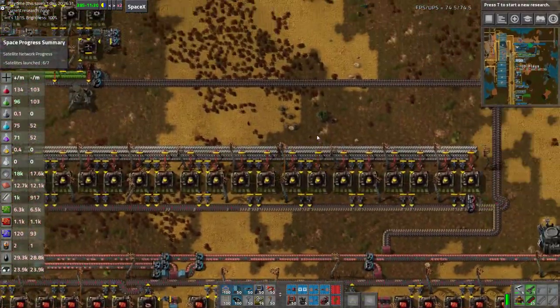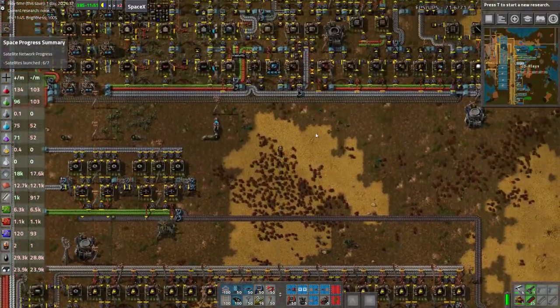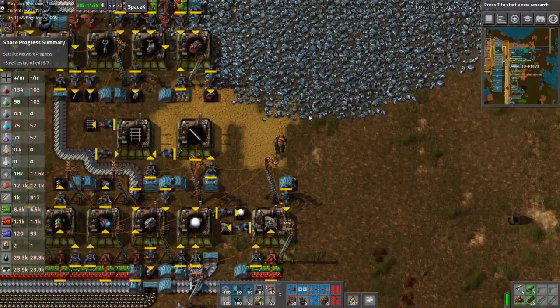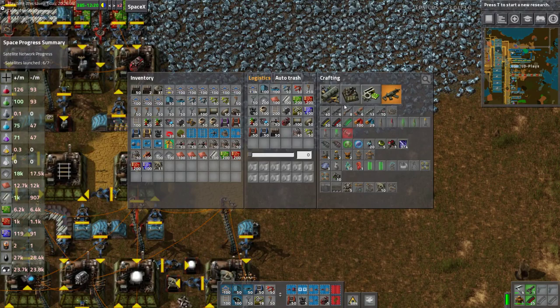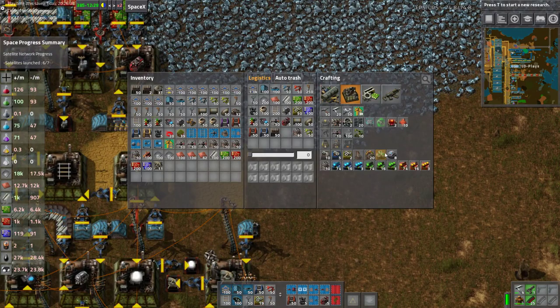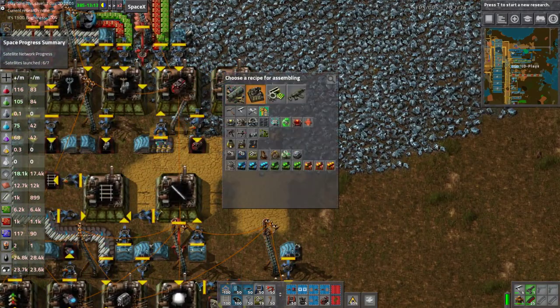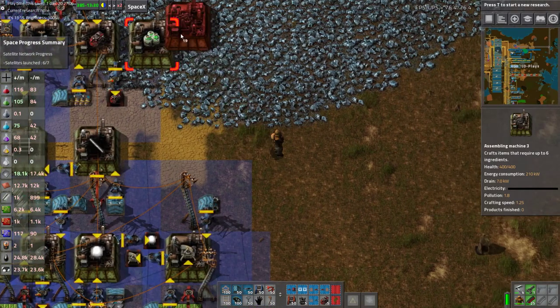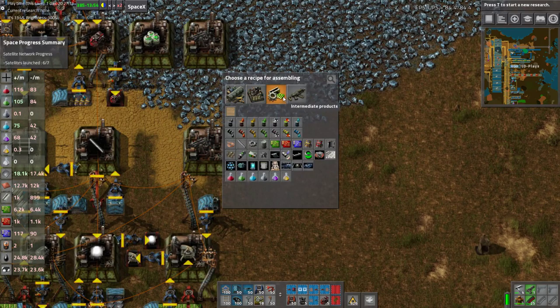Alright, it's time — it's time to start milking this base for everything it's worth. We're going to do that in a couple of different ways. First thing, make-everything is up there. Now we're on a full logibot system. We didn't get centrifuges automated as part of the make-everything, so we're going to automate centrifuges. And we're going to automate nuclear.